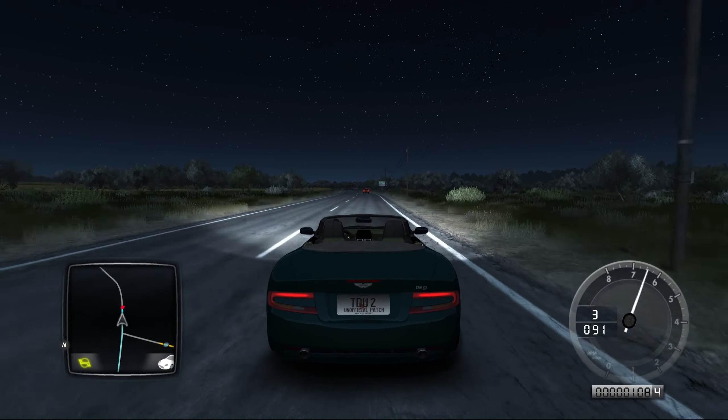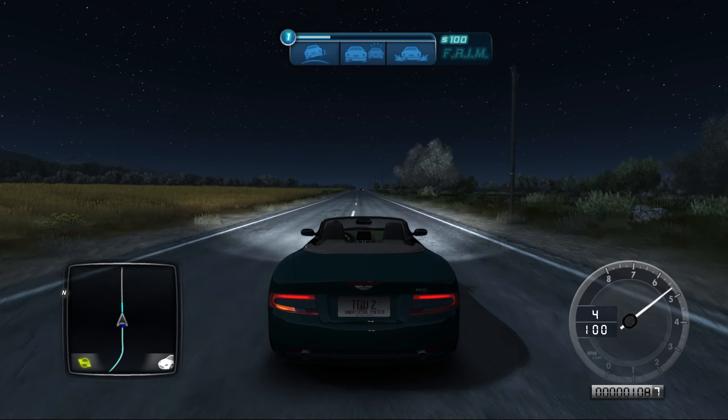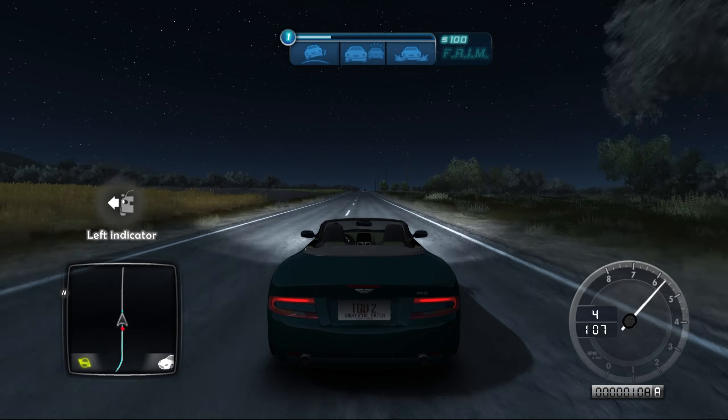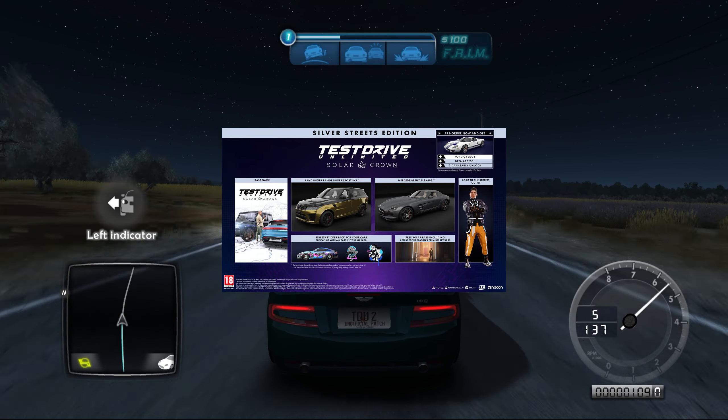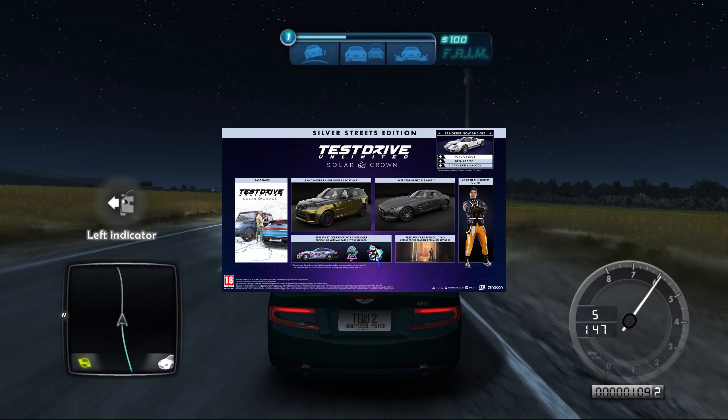We then have two Silver editions — one for the Streets Clan and one for the Sharps Clan — each with two exclusive cars, two days early unlock, beta access, solar pass access, some stickers, and an outfit. The Silver Streets edition gives you the Land Rover Range Rover Sport SVR and the Mercedes-Benz SLS AMG, plus the Streets sticker pack and the Lord of the Streets outfit. The Silver Sharps edition gives you the Jaguar F-Type SVR and the Audi R8 V10 RWS Spider, plus the Sharps sticker pack and the Baron of the Sharps outfit. Both Silver editions will be £64.99.